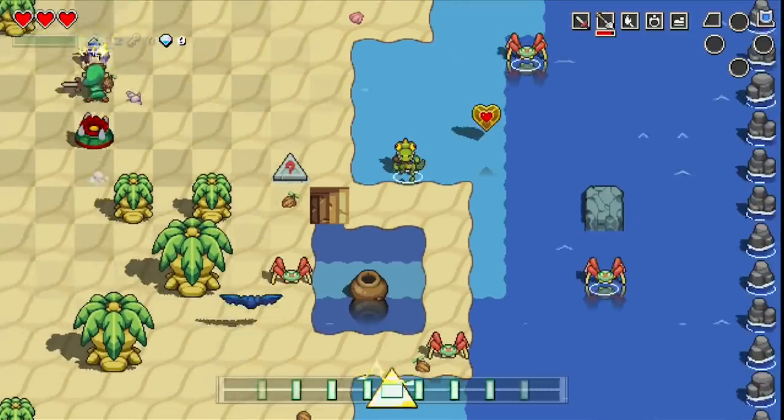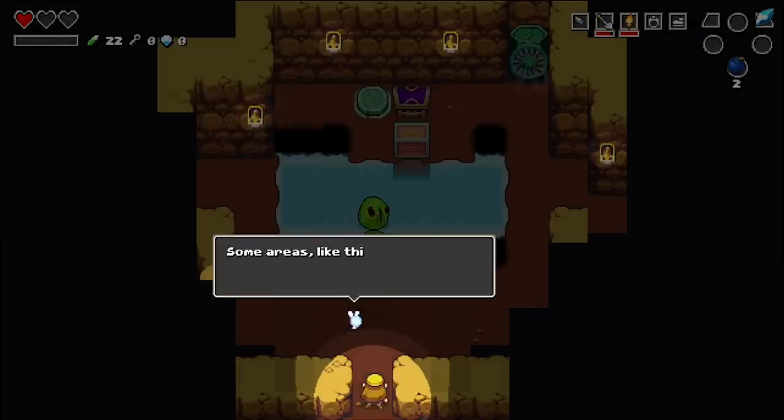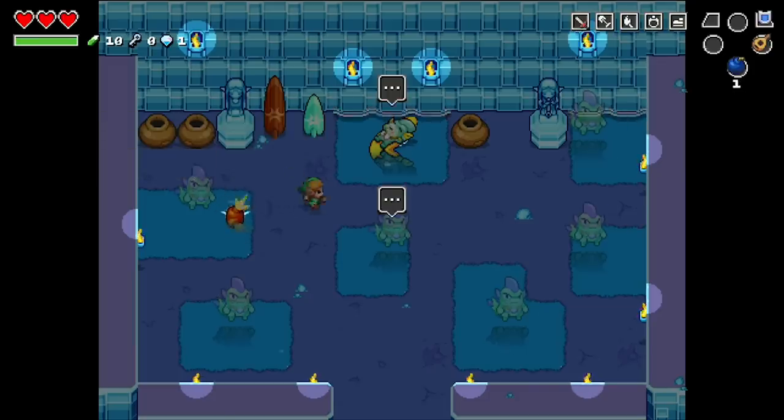It can be pretty tricky, so you'll have to pay close attention. You'll also have to avoid traps, like this one, that causes confusion. Caves will hide bonus areas, some of which can only be completed once you've found special items. Complete this puzzle, and you'll get Zora's flippers.